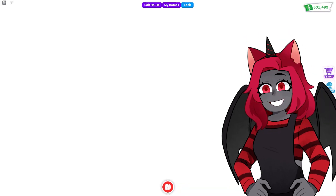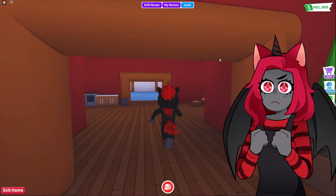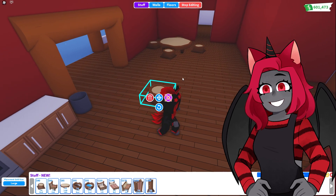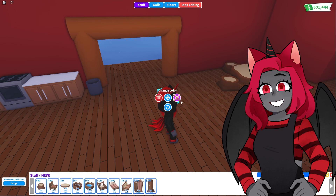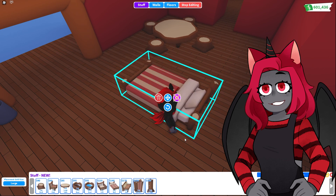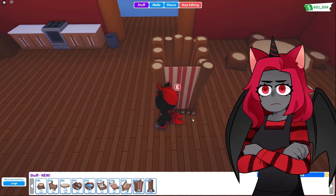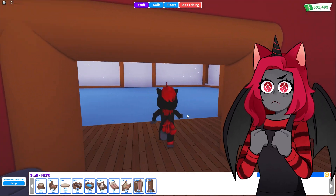Oh my gosh, it's huge! There's also new furniture — we go to Stuff, we go to New. There's the log stool, a log chair, a table, a log food bowl for pets, a water bowl, a crib — everything is made out of logs. There's a log bed, a log sofa. This would be nice to have during Christmas time; it's a little bit late for them to put this out now, honestly. And of course there's the fridge right over there.